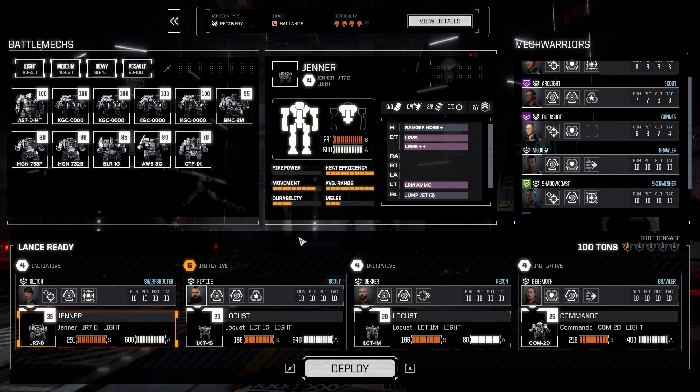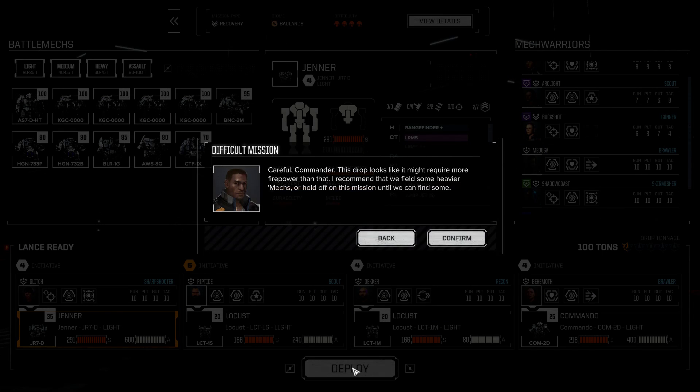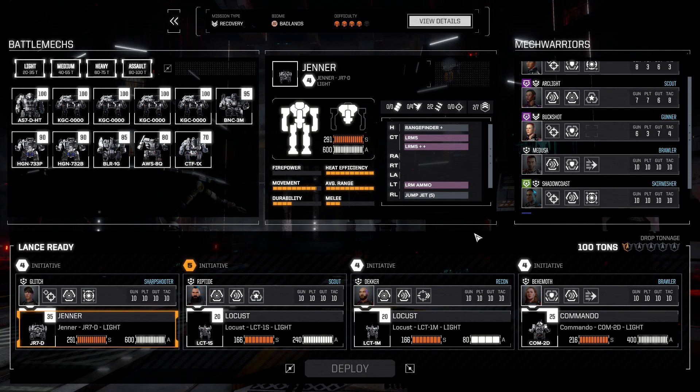We are not going to probably save this. We will post it, but I've completed the main campaign. 100 tons — yes, we are well under level. We have four lights: two Locusts, a Jenner, and a Commando. Taking on a four star recovery mission. This is challenge number two, episode two. We post these regardless of whether we win or fail.